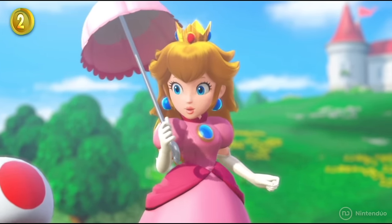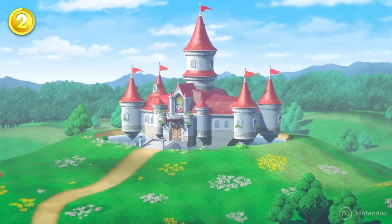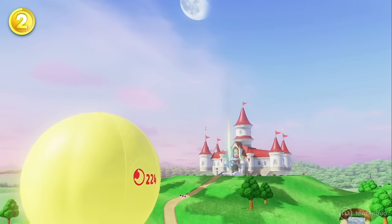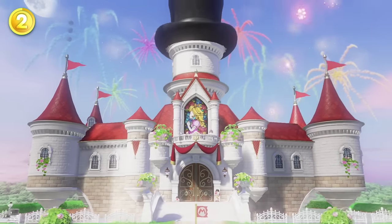At the beginning of the game, Peach is taking a walk through the Mushroom Kingdom next to her castle. This setting and the castle's design are the same as those used in the last world of Super Mario Odyssey. Thankfully, they removed the giant hat.